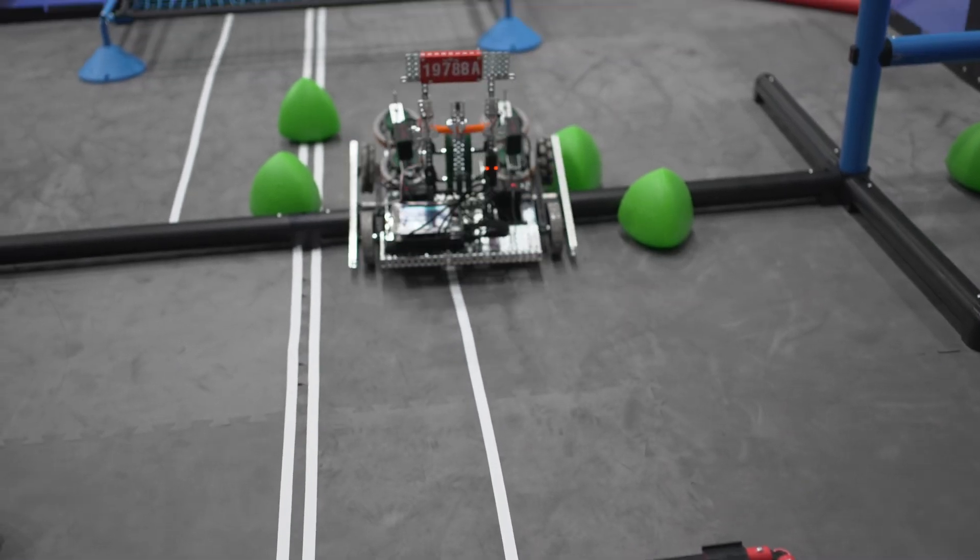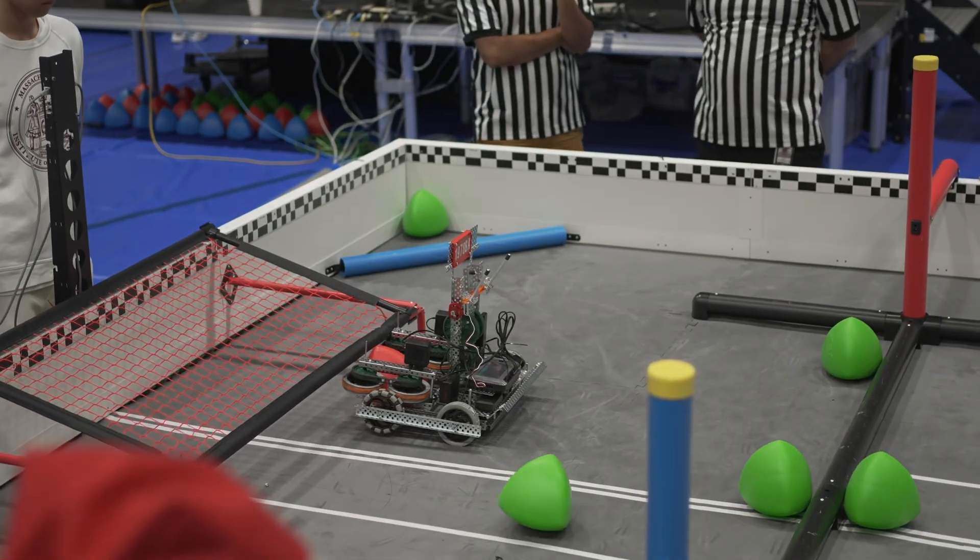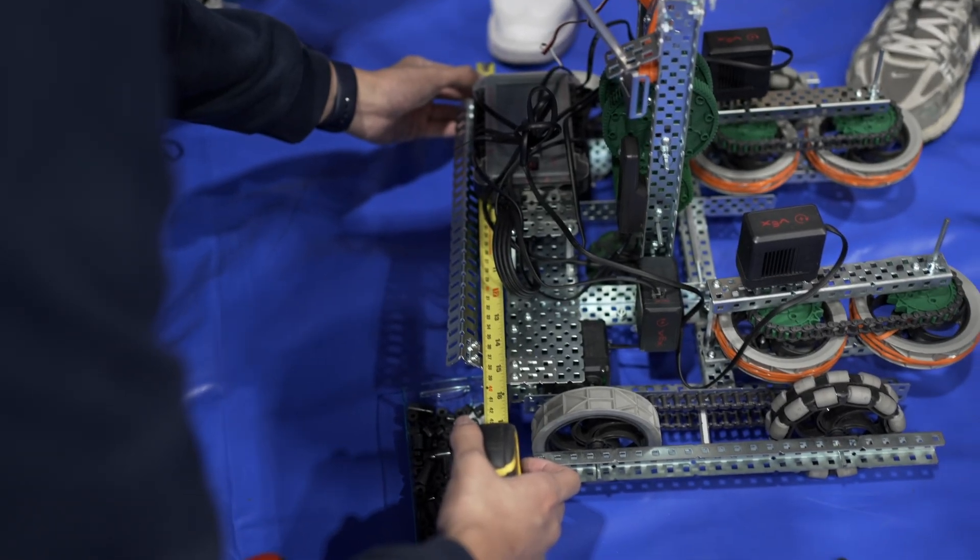When we tested the robot, we realized that our robot's clearance cannot go through the middle line and our robot cannot go under the middle line either. Also, for the catapult, we have to find the right angle so that it can pass through. During the first robot inspection, our robot exceeded 18 inches in width. Therefore, we are now shortening the width of the drivetrain in order to pass our next inspection.